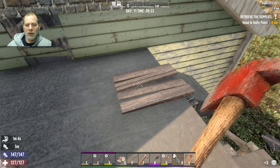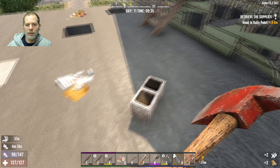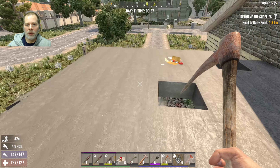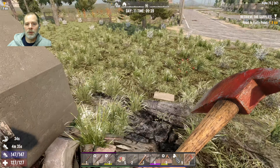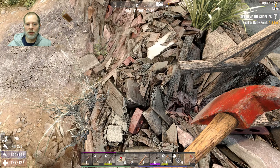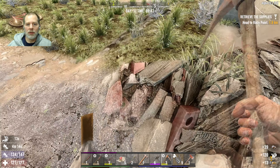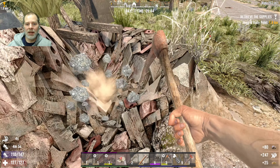We don't need the ramp anymore because we have the door, so we can take that stuff out. We need to clean up the ramp over here too. Is this a collapsed roof? Was this some kind of patio? I think it's rock — yeah, this stuff can come out with the pickaxe. We'll get this all cleaned up.